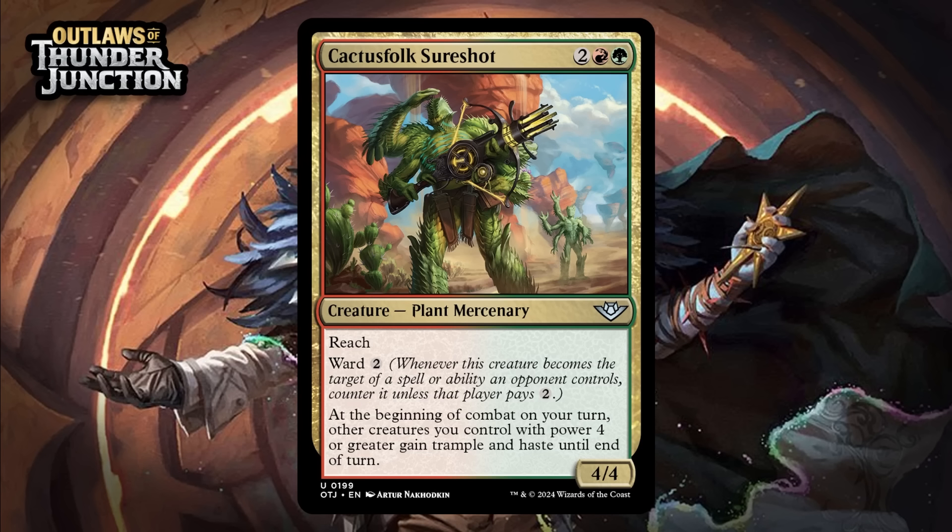Next up, it's Cactus Folk Sure Shot, which for two generic, a red, and a green is a 4/4 plant mercenary at uncommon. It's got reach and ward 2, and at the beginning of combat on your turn, other creatures you control with power 4 or greater gain trample and haste until end of turn. A 4-mana 4/4 with reach and ward 2 is probably a C+, and granting trample and haste to your 4-power creatures is pretty sweet. Both of those keywords play well with those 4-power creatures too, since a lot of them have lower toughness and you want to turn them sideways anyway, and the trample makes it hurt less if they get blocked. Do keep in mind, it does not buff itself, unlike some versions of effects we see sometimes. Still, it looks like a powerful signpost uncommon to me — giving it a B.